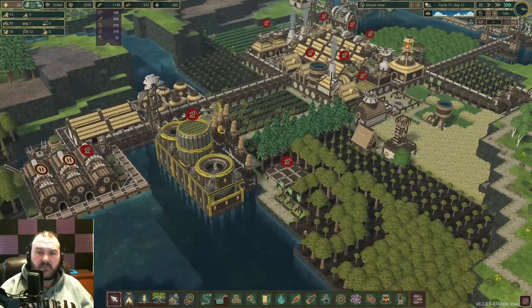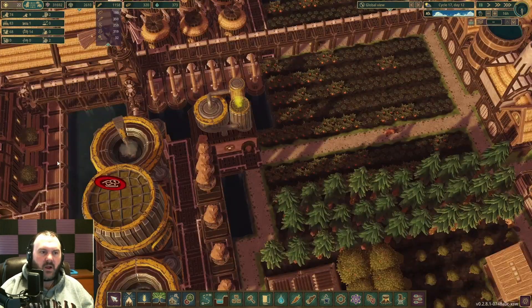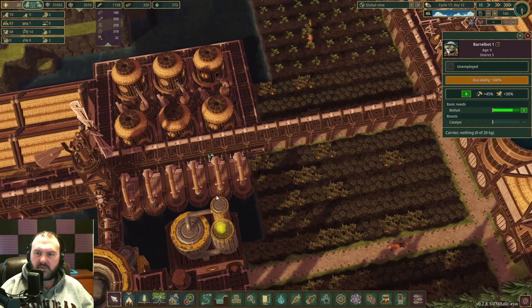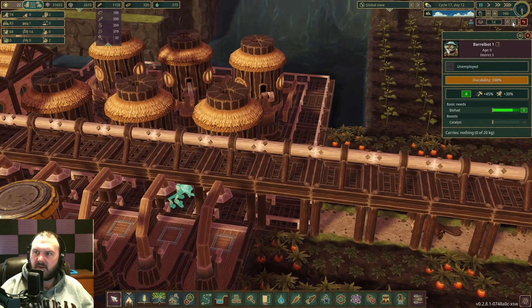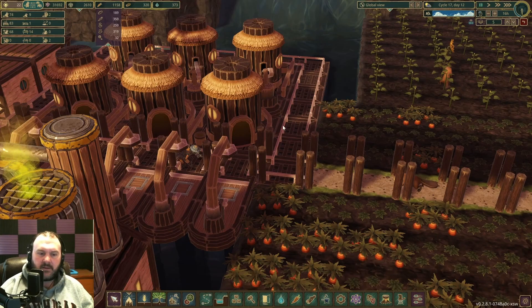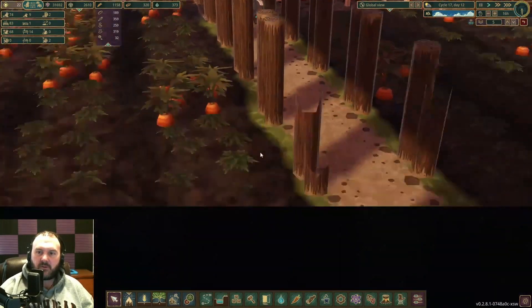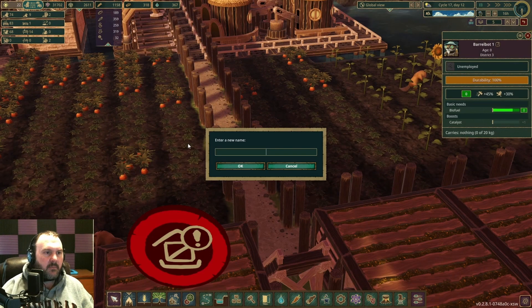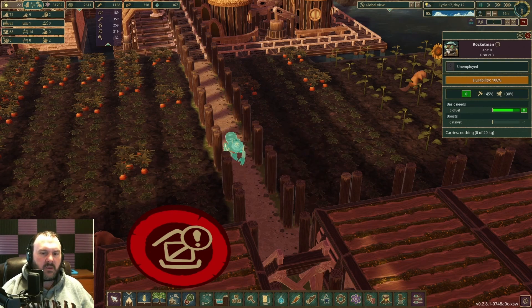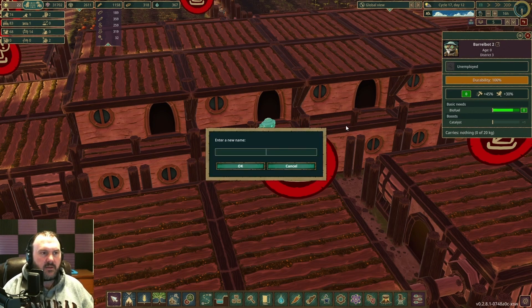As soon as the first golem comes off the line we're going to show you some cool features. Bot one and bot two just rolled off the assembly line. Let's lower it down and get a good look at them. That is super cute — oh that is insane. For our first bot we are going to name them Canadian Rocketman — welcome to the colony. And for bot two, this goes to BloodravenXR — welcome to the colony and thank you for the nice comments.